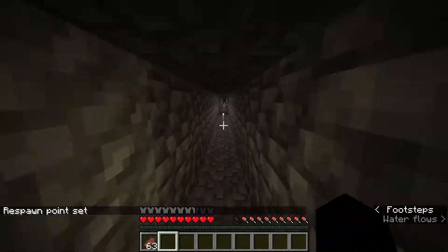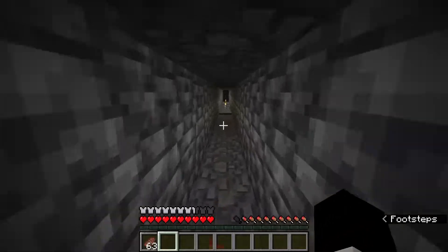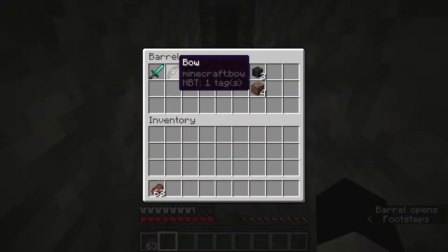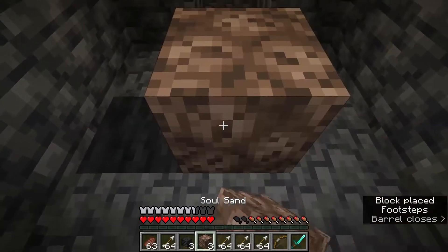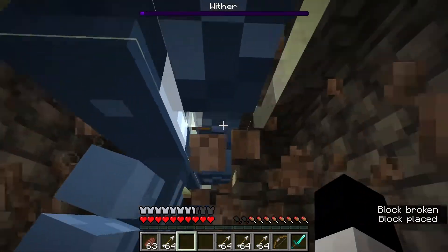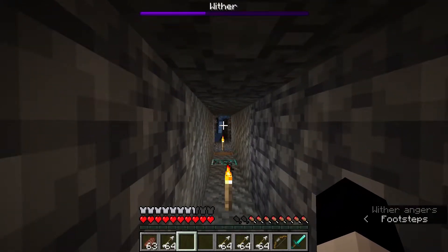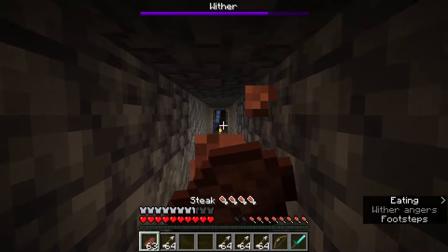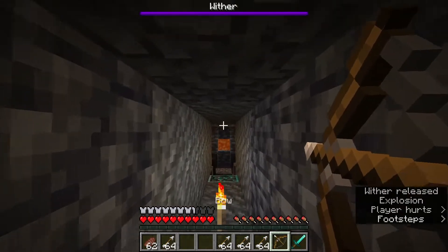For the first fight you want a diamond sword and a bow with a lot of arrows. Dig a little three by three out and get into position. For the first part of the fight you want to be far away from where he spawns, because when he initially spawns he has a big explosion and it can hurt you a lot.